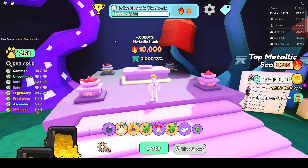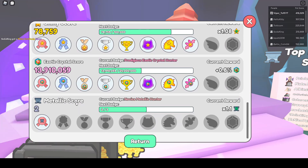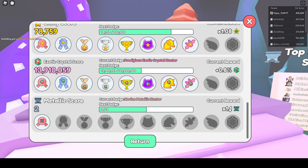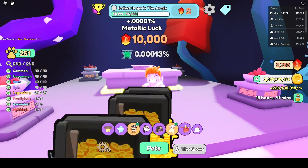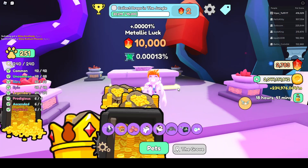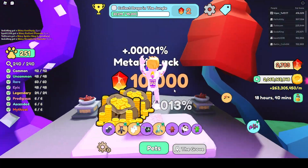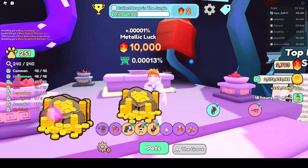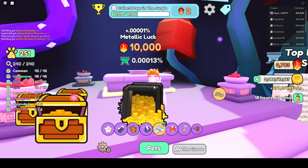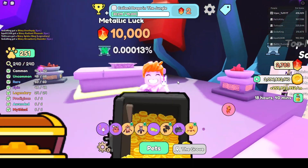There is also a third thing that is going to help you get metallic pets. When you get your first metallic pet, there's a new achievement called Metallic Score. Getting one increases it by 10%, getting three gives you 20%, and so on. The first pet is all about luck, so you just have to be patient — it can take a long time. What you can do is upgrade the metallic ball as much as you can and get your hatching speed as high as possible until you get one, and then you get this extra boost from the achievement.